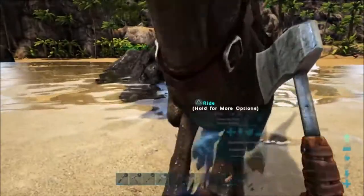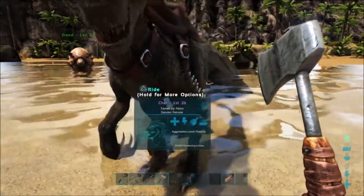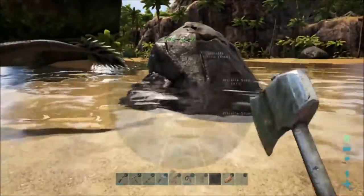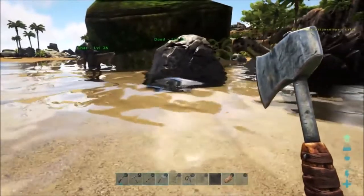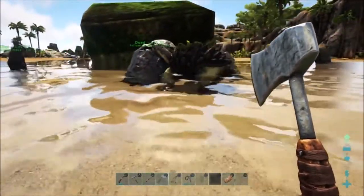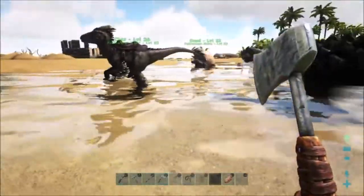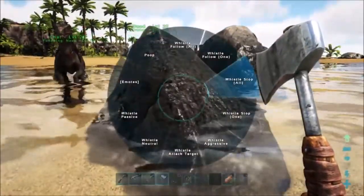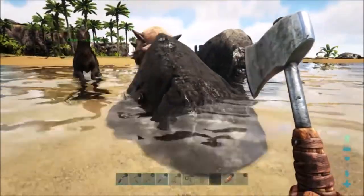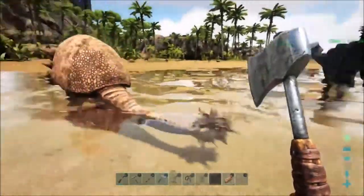I love how he bounces around like a little ping pong ball — this guy is just awesome, he makes me so happy. He's leveled up to 22 already because we've just been smashing rocks like crazy, and that's been getting him lots of levels. I'm putting all of his stats — literally everything — into melee damage, because that gives him more stone with every swipe and lets him smash boulders in one hit instead of multiple hits.